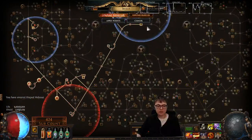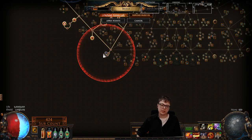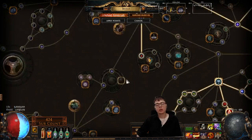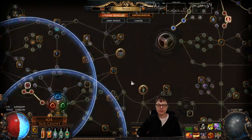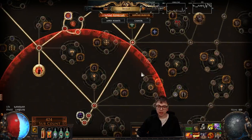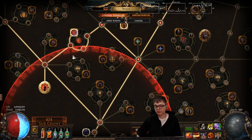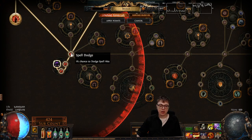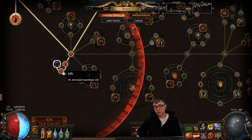So how am I achieving this? This Timeless Jewel — let's look at one of my previous videos — is Glorious Vanity of Doriani. In my first video, I talked about putting it here, which was stupid, because as you can see, it corrupts all the nearby nodes. This node, which used to be 5% life, is now 9% fire damage. This node is now 7% spell damage instead of 10 strength. This node is 1% spell dodge instead of strength — 9 cold res, 3% maximum life.